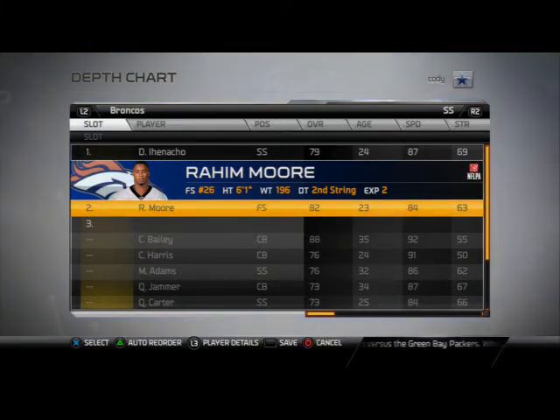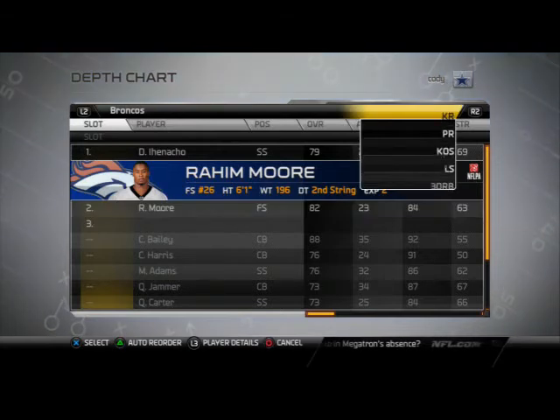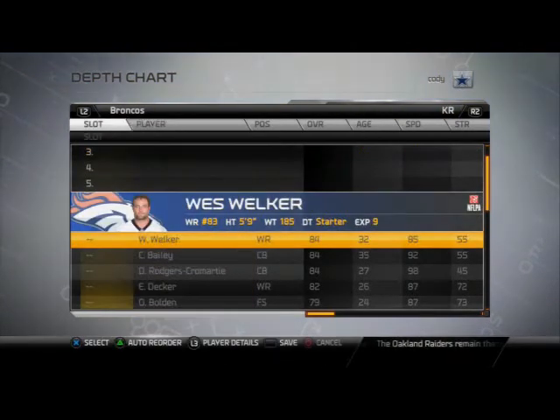Raheem Moore is your deep strong safety — he's not going to be your user player and has to roam, covering the deep blue area of the field or the hook zones himself. He needs to have good zone coverage, which is exactly what Raheem Moore has, which makes him perfect for this defense.